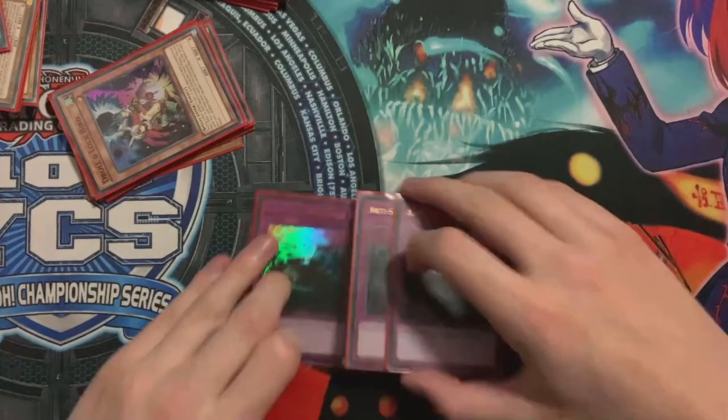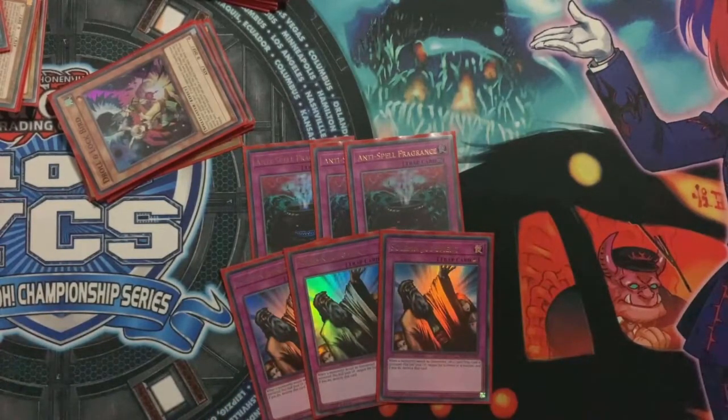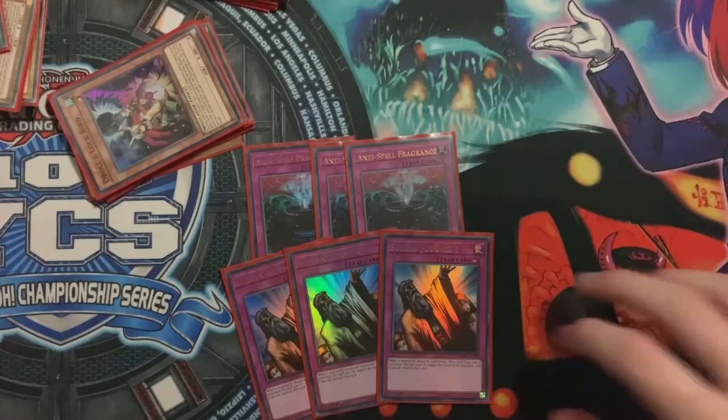Then the cards which we do side into are 3 Anti-Spell Fragrance and 3 Solemn Judgment. These are your MVPs in the side deck. Anti-Spell against any of the Fusion decks is sometimes game. Judgment on a key removal piece such as Duster can just win you the game. Judgment on Dark Ruler No More, or Anti-Spell in the standby or draw phase that they can't use on Dark Ruler, Duster, Chaos Space, any of their Field spells or Fusion spells - is absolutely mental.